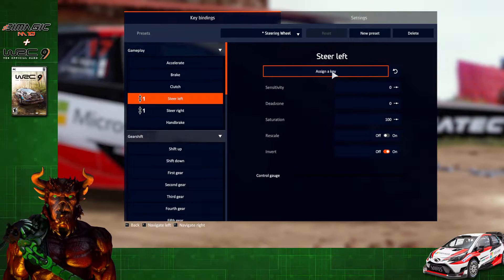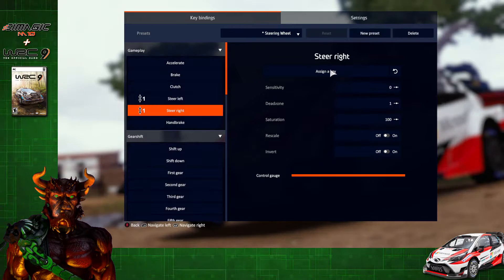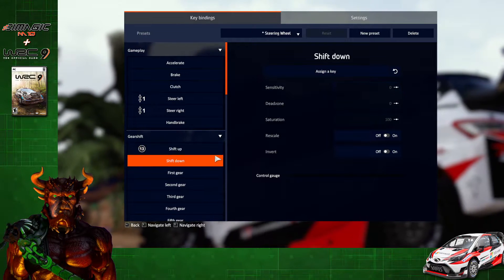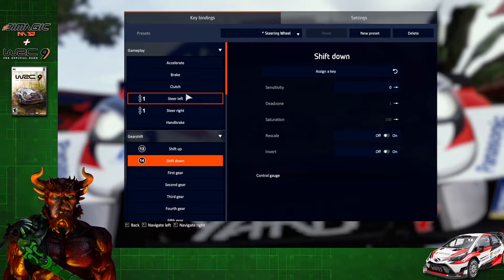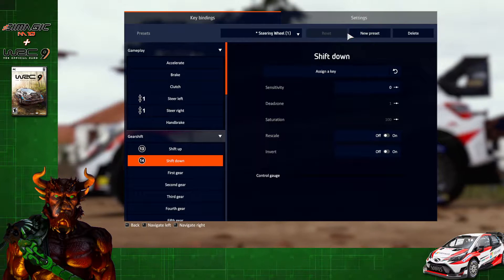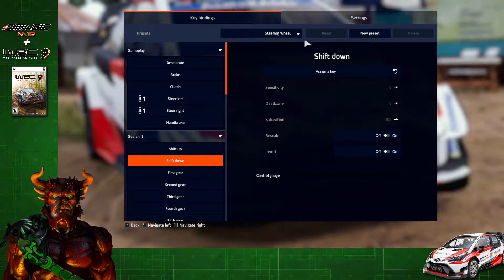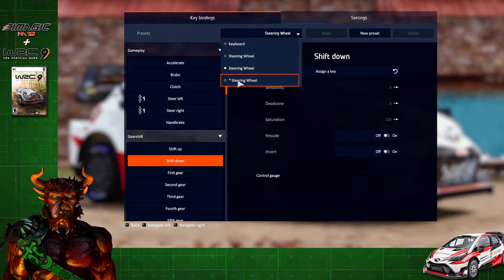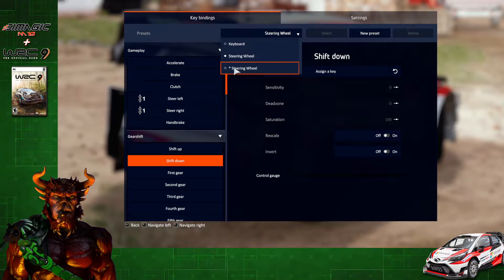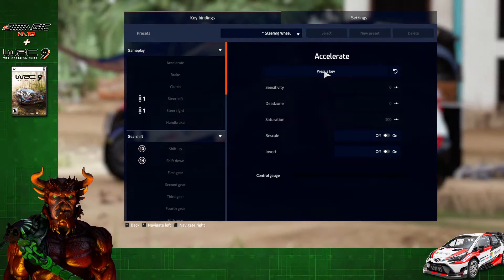Click on Steer Left, click Assign Key, and turn the wheel to the left. Do the same for the right, and map a couple of buttons — shift up and shift down. Once you have everything mapped on your wheel, click on New Preset and hit Yes. Now delete that new preset we just created: click Delete, click Yes. Click on the drop-down list and select the steering wheel with the star next to it, hit Select. Go back to the drop-down list and select the steering wheel with the star again. From here on out you should be able to map the rest of your controls without the game locking up.